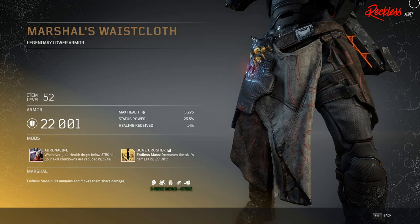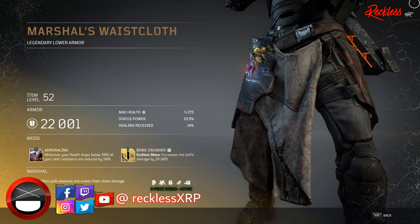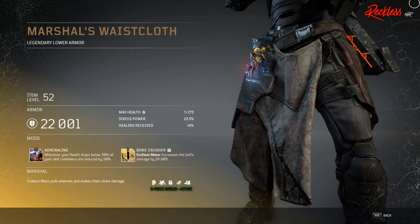And last but not least, we have the Marshal's Waste Cloth — legendary lower armor. Now I'm confused why this actually comes with a Tier 2 mod instead of a Tier 3 mod. However, the Tier 2 mod on this is called Adrenaline: whenever your health drops below 30%, all your skill cooldowns are reduced by 50%. That may be a typo on this piece of armor — it's possible Adrenaline is a Tier 3 mod or a different mod goes in that slot, but I'm only going off what we have available.